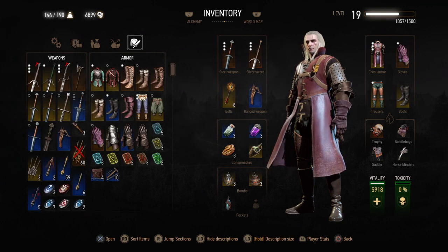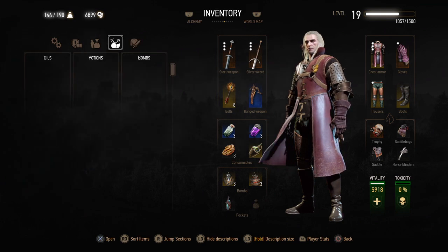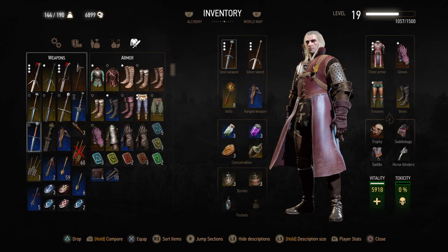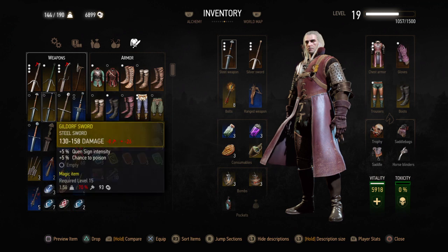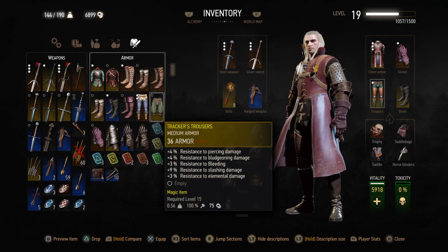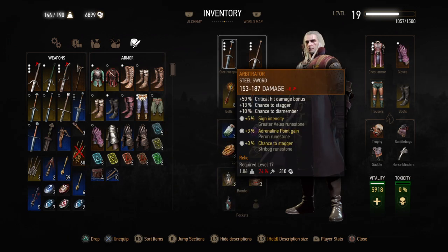So as you can see here, this area is the weapons on the left hand side and this area is the armor on the right hand side. So this is what you have in store — those 144 items. And on the right hand side here, these are the items that are currently equipped with Geralt.